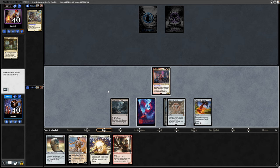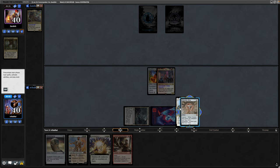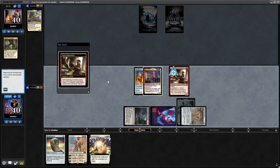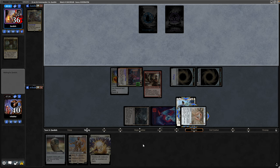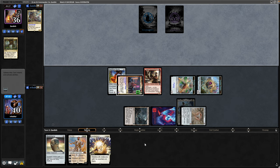It hasn't gone after our Commander just yet. Let's attempt to put Swift Foot Boots on there — and that lands, so now I feel alright going for the Loyal Apprentice. Loyal Apprentice will make a Thopter at the beginning of every turn. I think we're safe swinging in with our Commander because it will get a plus counter on it, and it comes in and swings a Golem Token in at our opponent as well. We've got some sack fodder for the Skullclamp now.